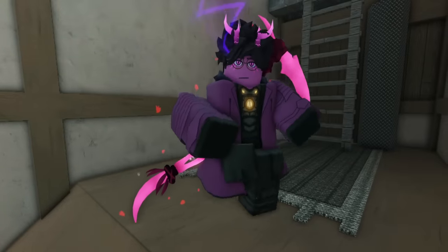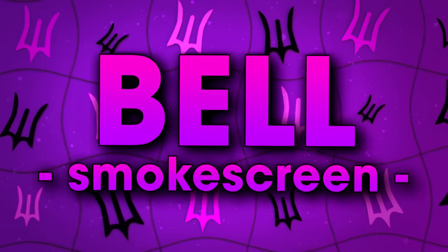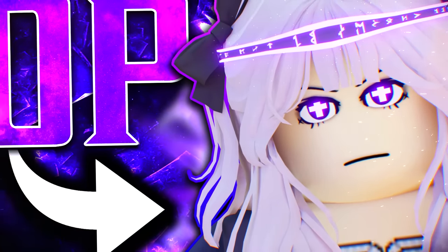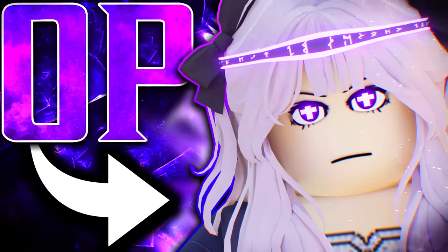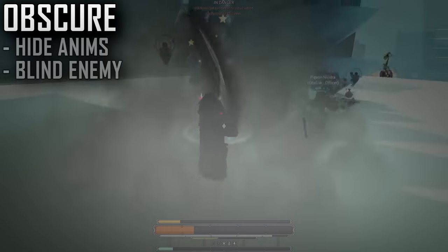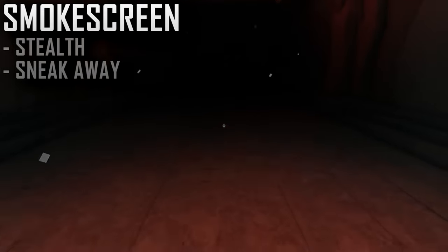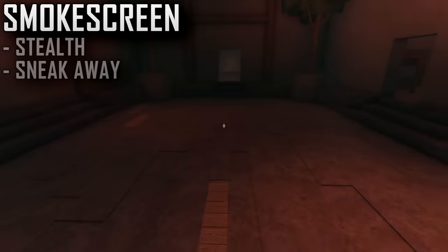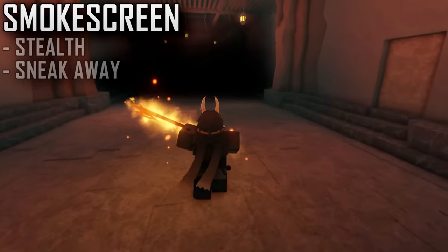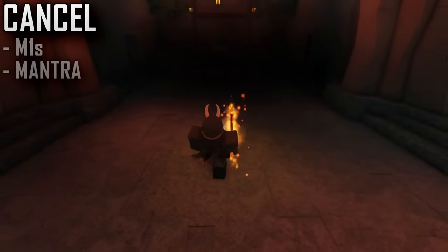Let's start off with the Smoke Screen bell, which absolutely perfects the obscuring meta. I talked about this earlier this week — making the darkest, hardest-to-see build possible with the Shade of Wisp and Shadow Cast. With the Smoke Screen bell, you place down an extremely dark cloud of smoke which makes the user entirely invisible while they stay inside the zone. When using an M1 or mantra, the user will exit the smoke cloud, canceling the resonance.